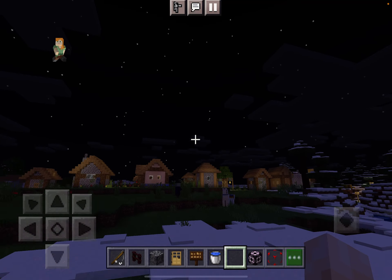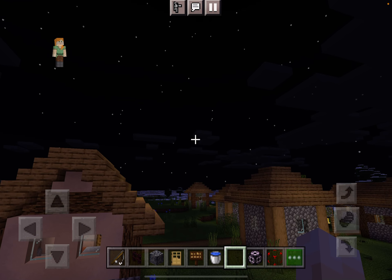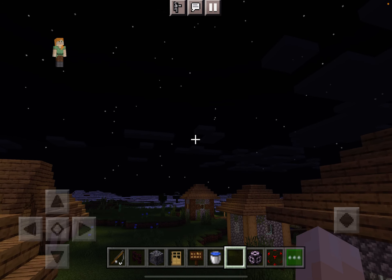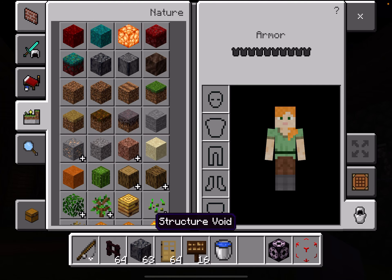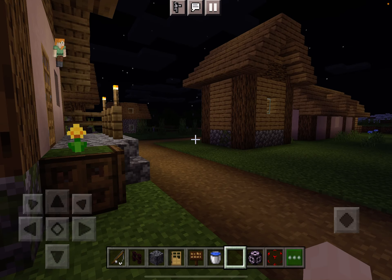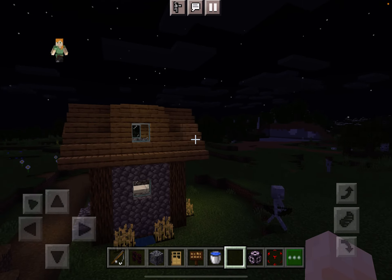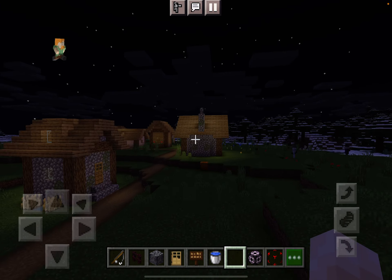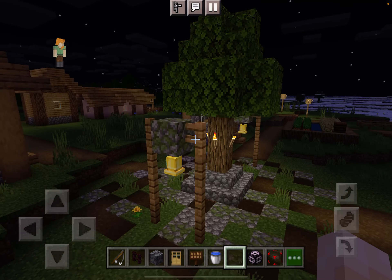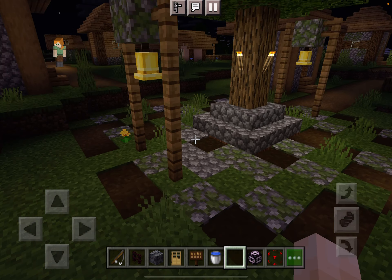The next feature is called a structure block, and the only way to get this is through commands using the slash give command. There's also something called a structure void, which we don't really need to worry about right now. Say you find an awesome looking villager house and it looks awesome and you really want to copy it — or let's say you find a bell right here and you want to copy it.